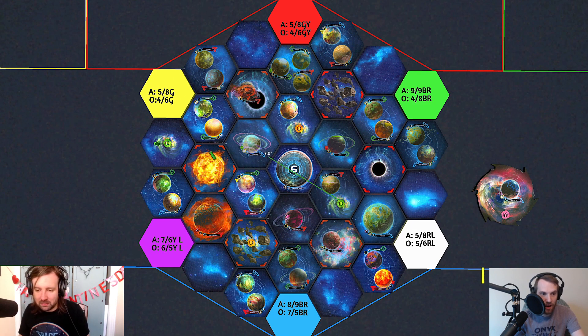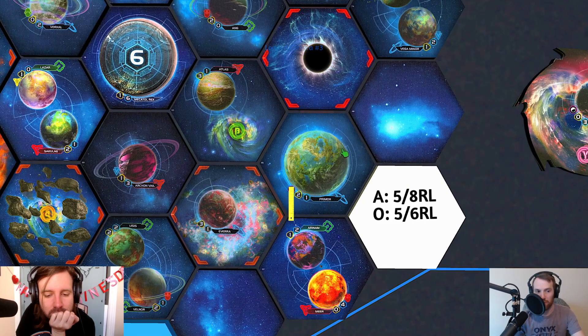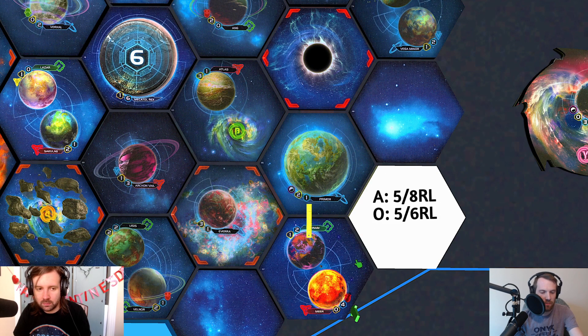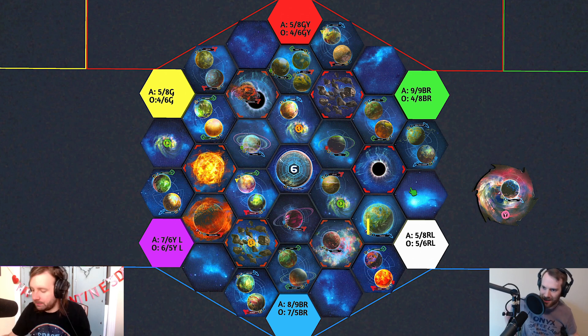Overall this is a super solid slice with very even distribution — a five-six with very few wasted resources or influence. There are three red skips on this map, and white has one of them. I really wanted to see people get War Sun with AI Dev and a red skip, so a boy can dream. Let's move on to the blue slice.